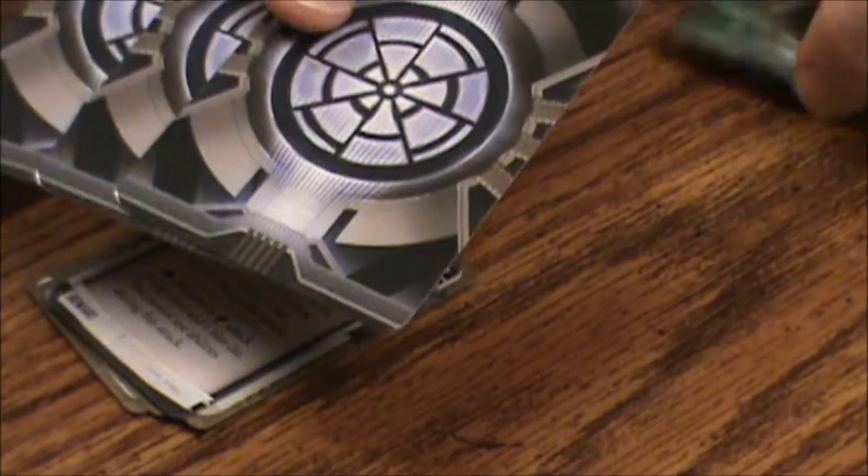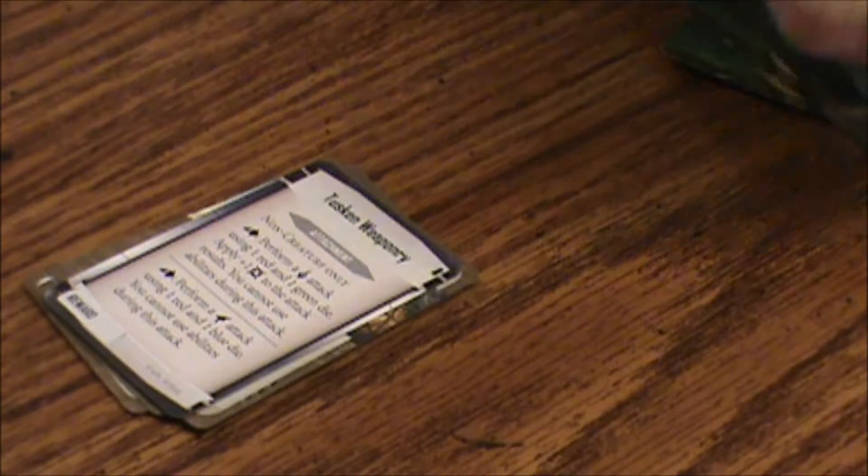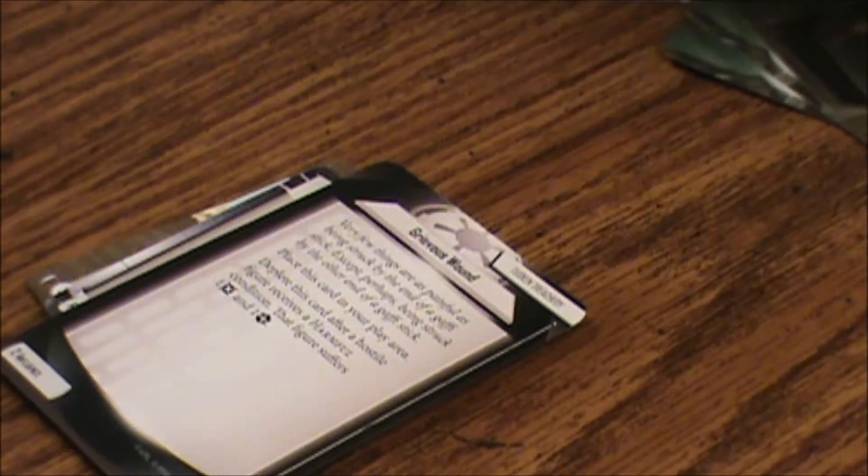Let's look at the agenda cards. We have Grievous Wound — two influence. Place this card in your play area. Deplete this card after a hostile figure receives a harmful condition; that figure suffers one damage and one exhaustion. Relocated — one influence. Keep this card secret. Play it when choosing open groups for any mission. During this mission, the habitat keyword has no effect.